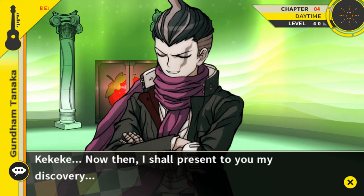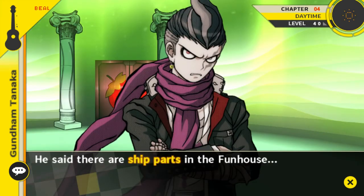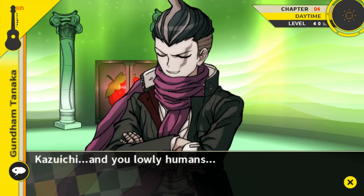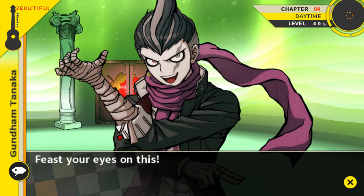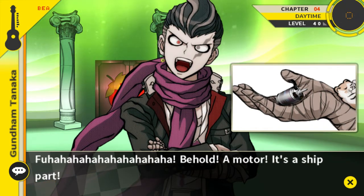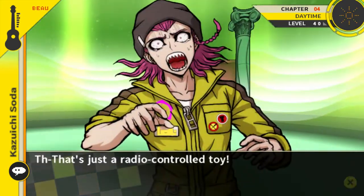Now then I shall present my discovery. Monokuma said it himself before we arrived — he said there are ship parts in the fun house. Could it be? Kazuichi and you lowly humans, fall to your knees and show your gratitude to me, the overlord of ice of the destroyed world of death — feast your eyes on this! Behold, a motor — it's a ship part! Based on its extremely small size... isn't that just a radio-controlled toy?